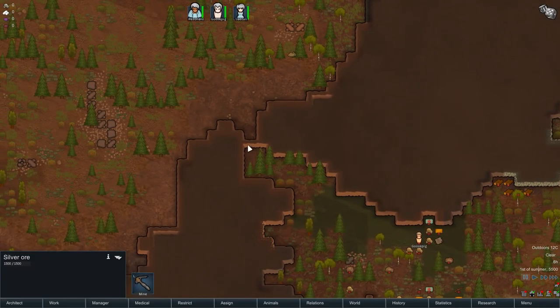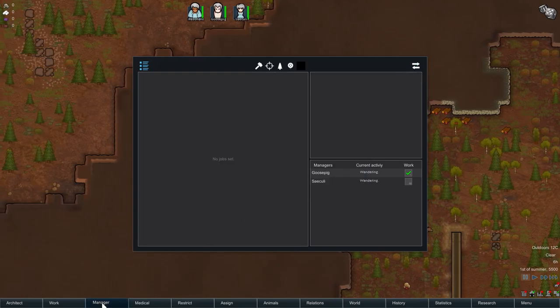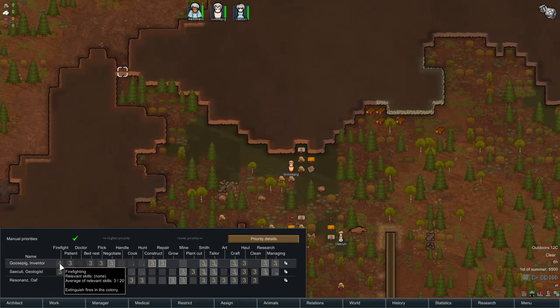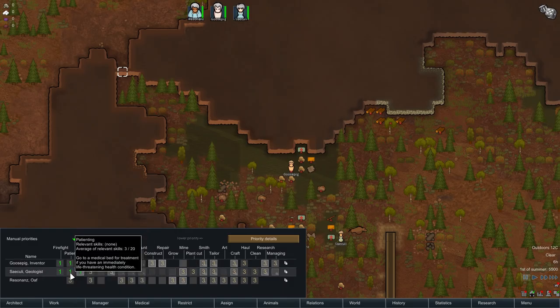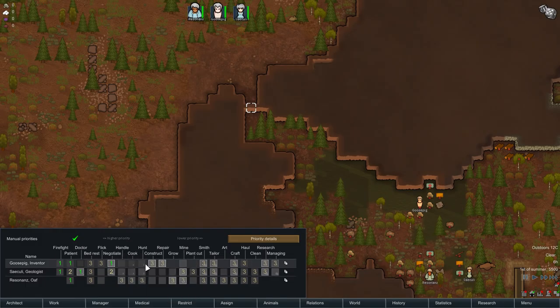So first order of business is to mine this out. Let's go to work — manual priorities. Firefighting has to be number one, doctoring also number one. Patienting one, negotiating one and two. Just make sure they do all the rest — we don't want them forgetting their tasks. Then because you're a miner, set mining to one. Smithing one, tailor one, craft one.